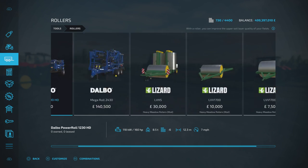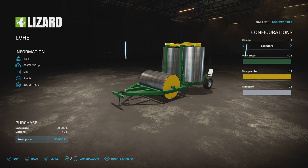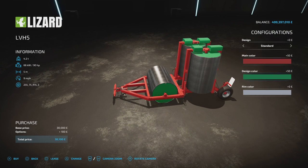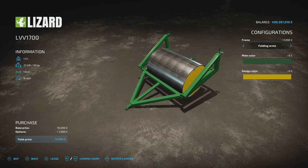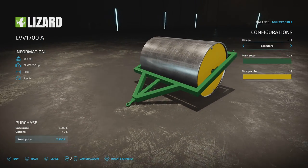You'll find the first ones under rollers. The LVH5 is the one that comes as a set — 30 grand, 90 horsepower required, five slots. Options include standard, with warning signs, with a mudguard, and combinations back to standard. Main colour changes the framework, design colour changes the ends of the rollers, and then rim colour from that palette. The LVV 1700 has fixed frame wings, a frame with warning sign option, and folding left, folding right, folding arms — so you can have it fixed or folding.